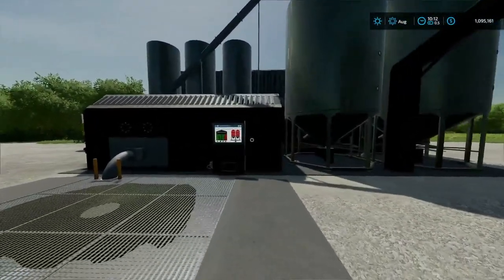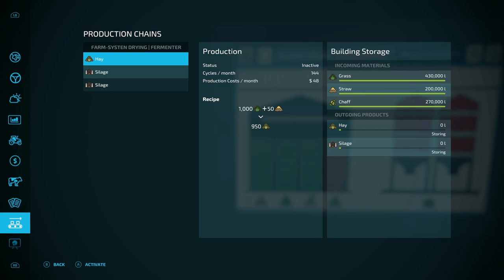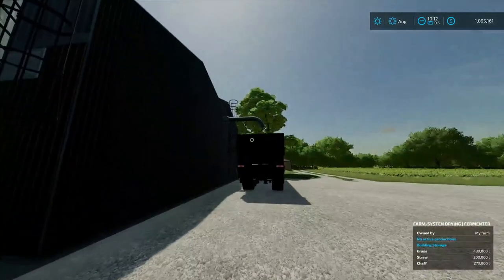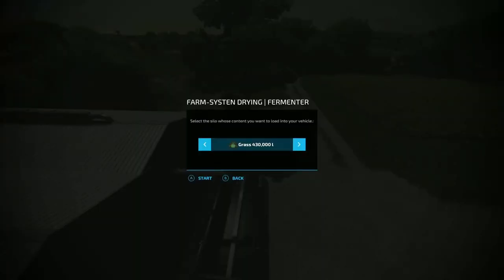The menu is right in front of you. You can put grass, straw, chaff, hay, and silage in here, and you can pretty much pull out whatever you want at any time. There's a spout where you can unload whatever's in there. It holds 430,000 liters of grass, 270,000 liters of chaff, and 200,000 liters of straw.